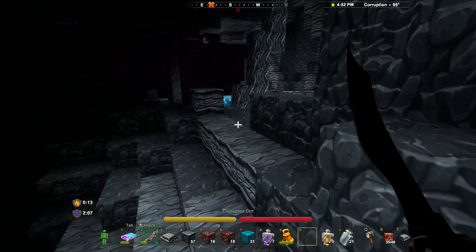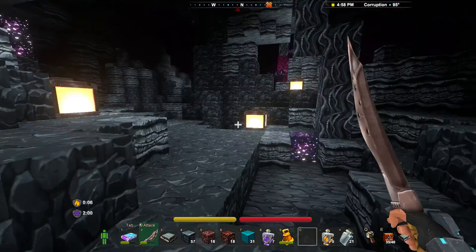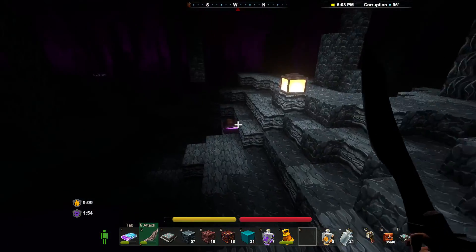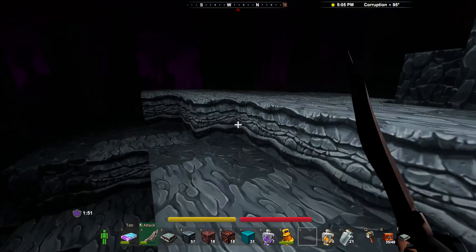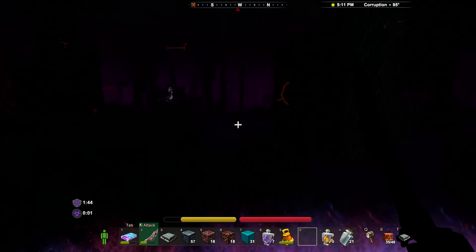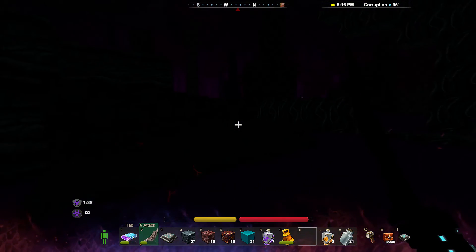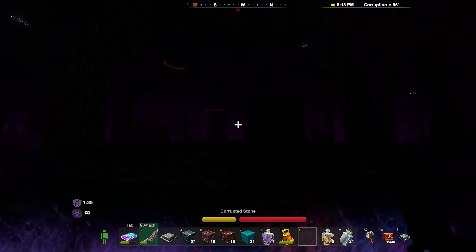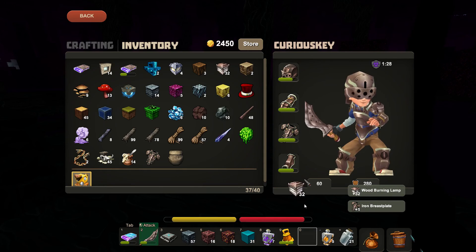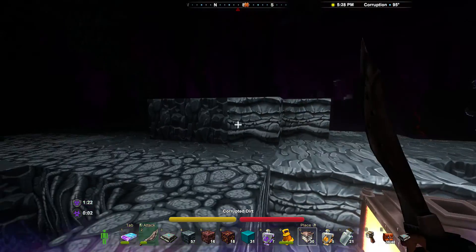Hopefully these creatures follow the same spawning rules as others and won't spawn in the torchlight, so I can get a little buffer zone going on here. I see another chest in the background — I'm going to run over there to get that. If I can get another good payload, I might be able to iron things out. We are made for lighting — we can safe-ify a large area now.